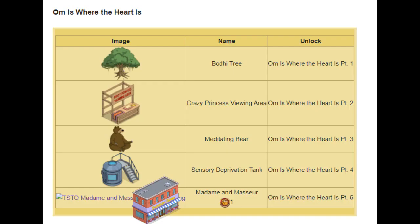So we've got Act 2: Om is Where the Heart Is. Five prizes, just like the last act. The first prize is the Bodhi Tree. This one is awesome — cool as hell. It's a huge tree and I love it. I think this one is great.